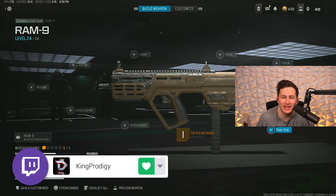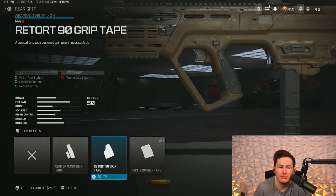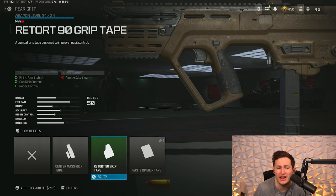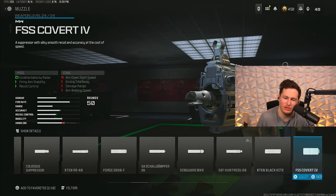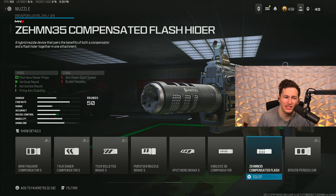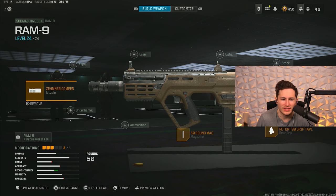For the RAM 9 class setup, we're chucking on the 50 round mag combined with the Retort 90 rear grip for extra recoil control. The cool thing about this grip is you get a ton of extra recoil control for pretty much no cons — you won't notice the less aim idle sway. We're also adding the Zen Compensated Flash Hider muzzle for extra recoil control and to keep us off the mini map. When we stop shooting, our pings on the mini map will pretty much go away.